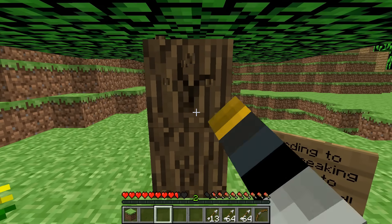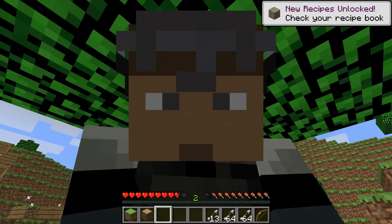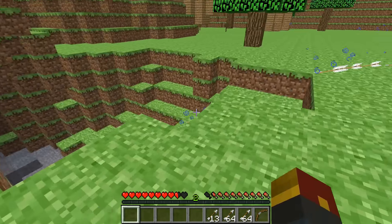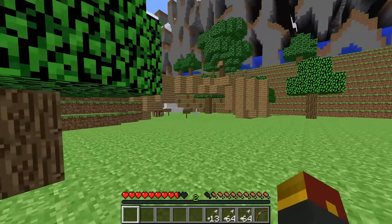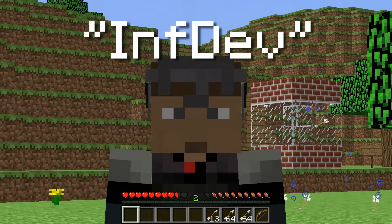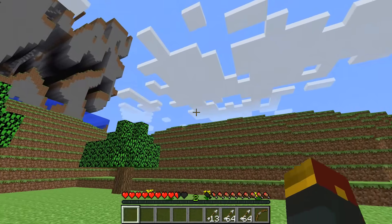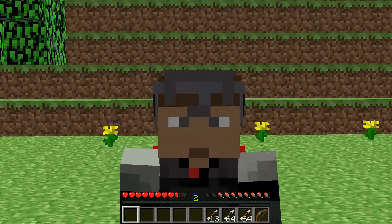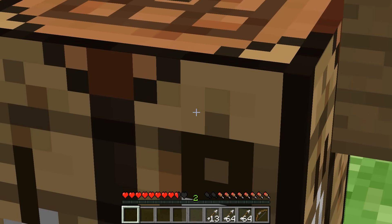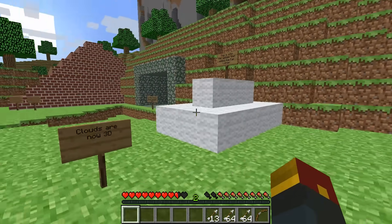According to the Minecraft wiki, breaking a log used to get you three to five pieces of wood — doing that we only got one here, but that's because this is new Minecraft and there are some things we just can't show off in video form. Now what you can see here is the Infdev version. This is when everything became infinite. These old worlds were contained — a certain size — and once you reached the border you couldn't move further. Infdev is what led to the infinite game we know as Minecraft today.